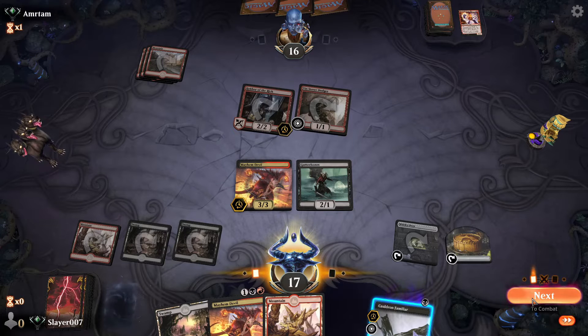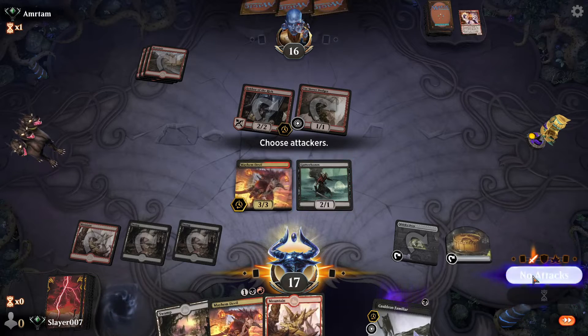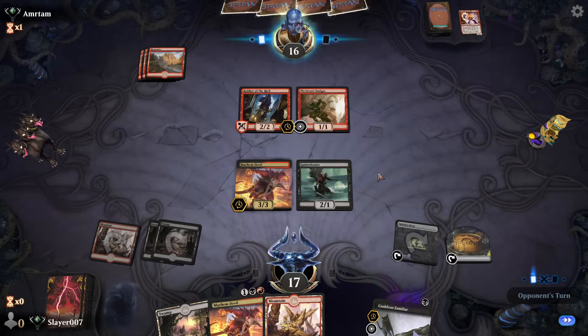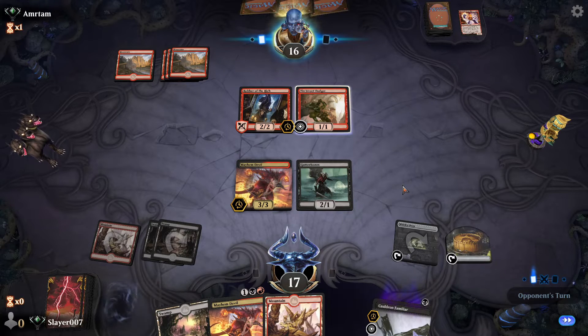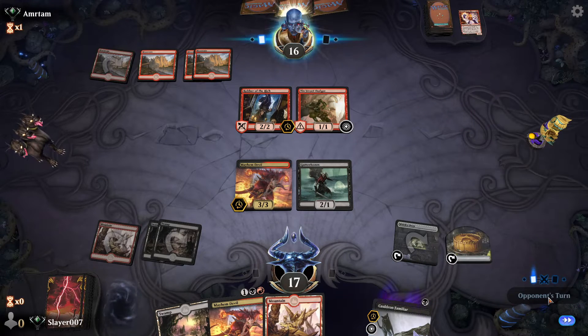We don't need to play our Familiar again, so we'll pass the turn. We can kill the Tenth District Legionnaire later on. We'll keep Gutter Bones on defense here. Our opponent could potentially Lava Coil our Mayhem Devil if they wanted to. Going to get hit for one — that's totally fine with us.